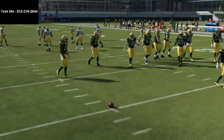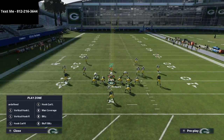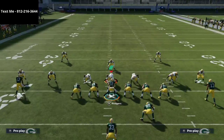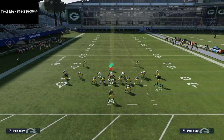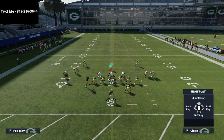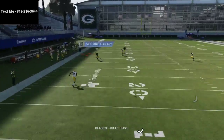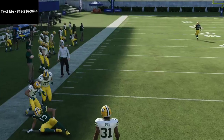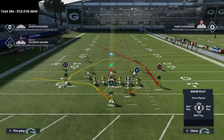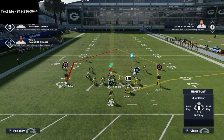I would start with the fullback manned up, and as soon as they motion somebody, man up the other guy too. People that run strong close normally like to run the three receivers to the tight end side, which is typically to the wide side of the field. Because of that, hitting a post route to the short side isn't viable — it has to be run to the wide side anyway.